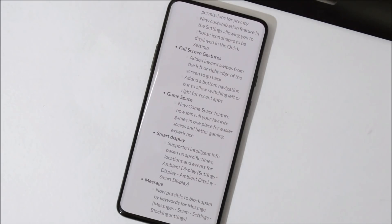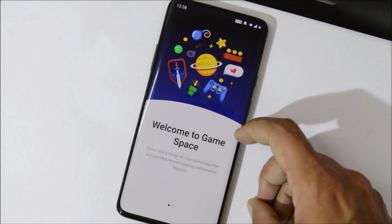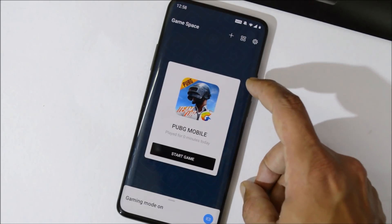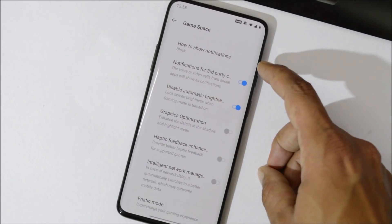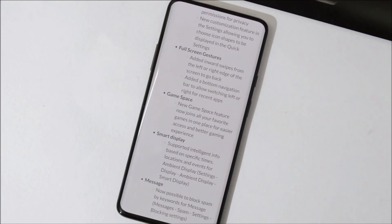The next change log is related to Game Space, which joins all your favorite games in one place for easier access and a better gaming experience. They have added a new application called Game Space, and because of this they have removed the Gaming Mode from the Utilities section. You can also access other features like Fnatic Mode from within Game Space.